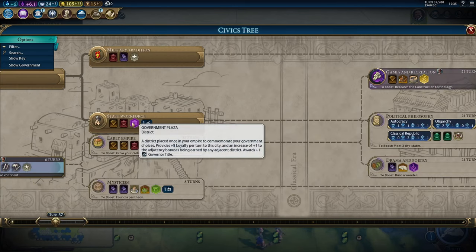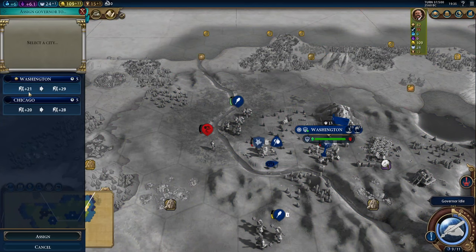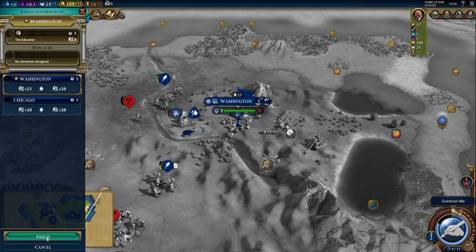Foreign trade also means we've unlocked the government plaza, which might be our first district inside of Washington. Additionally, we've unlocked a governor title. When this happens, we can appoint a new governor or promote an existing one. In our current setup, I like getting Pingala. Pingala starts with a 15% increase in science and culture generated by the city. So we'll click a point, click on Washington — take note that the loyalty in Washington goes from 21 to 29 — and then click assign.